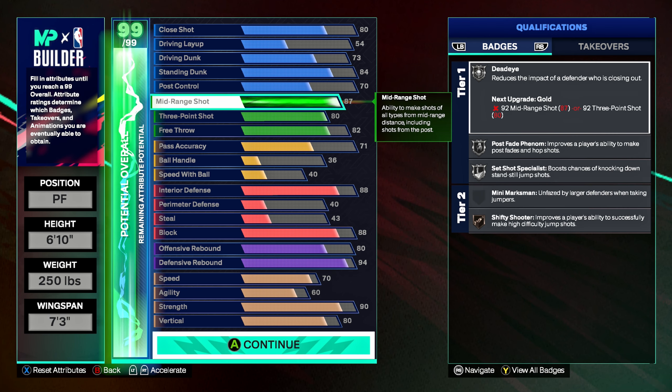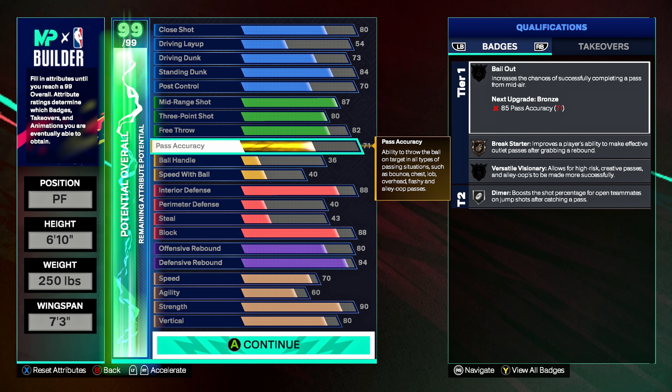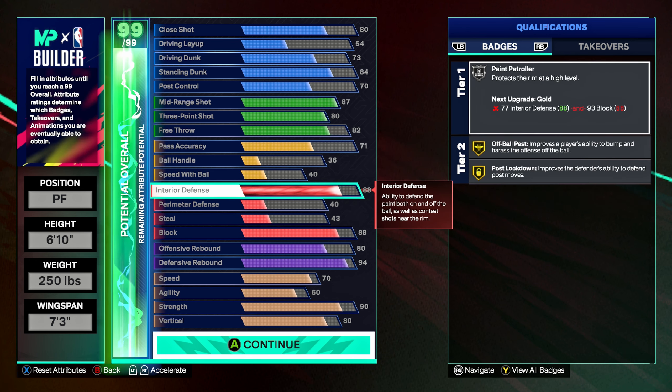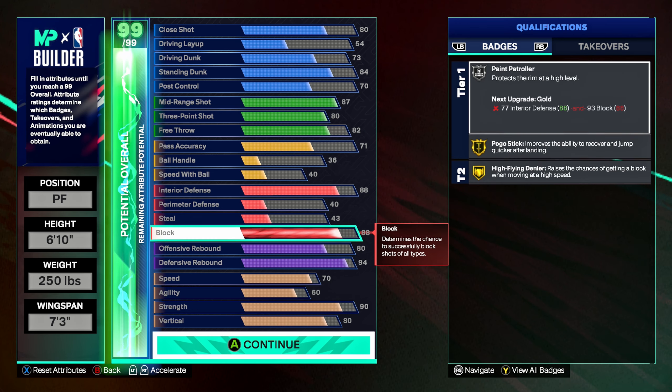Post fade phenom on silver, post bar house bronze, post poet on bronze, hook specialist on silver. For shooting: dead eye, post fade phenom, set shot specialist on silver, 50 shooter on bronze. Break starter on bronze, dimer on silver. For interior defense: paint patroller on silver.